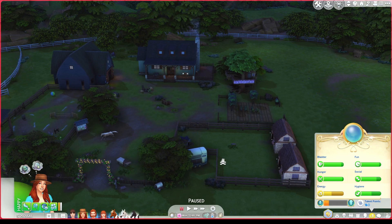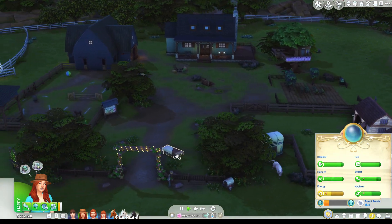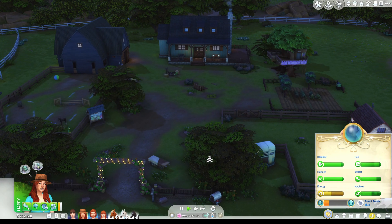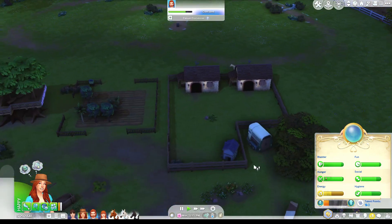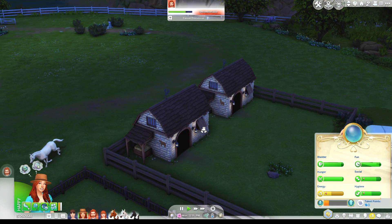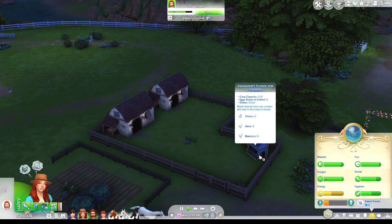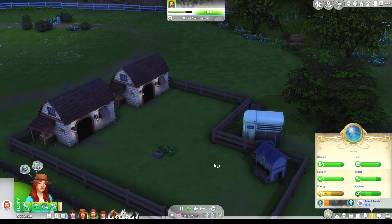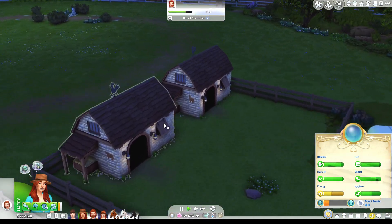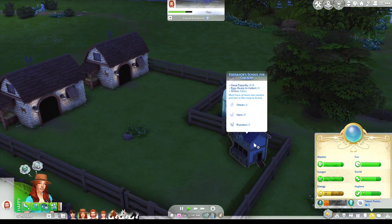So, this is my ranch. It's not my finest work, but it's my first ranch, so I'm showing it to you. Over here is just like a little pen for all of the non-ranch animals — the cottage living animals. I used to have a llama, a cow, and a full chicken coop.